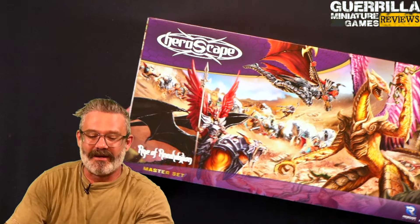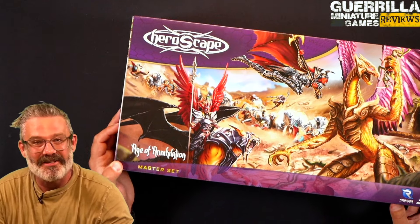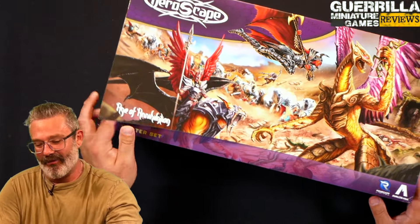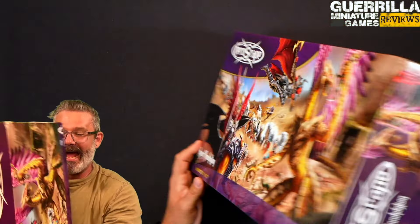Hey everybody, welcome to the GMG Review. Today we're taking a look at HeroScape Age of Annihilation, the master set from Avalon Hill, Renegade Limited, and Hasbro.